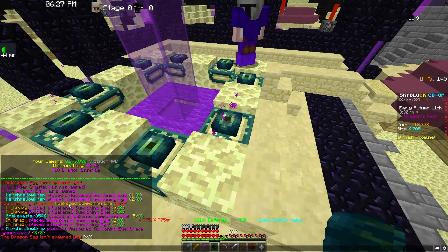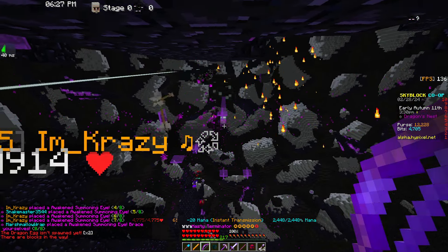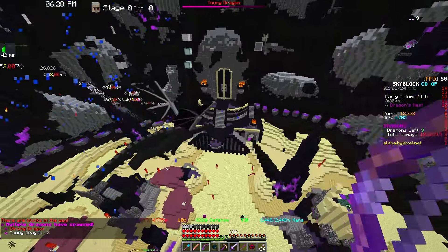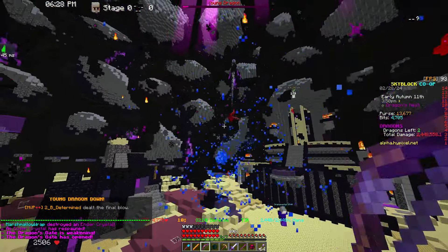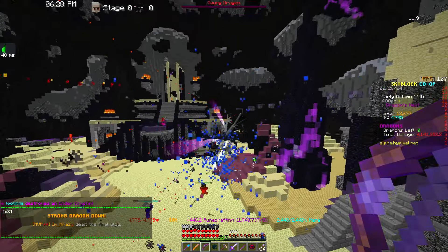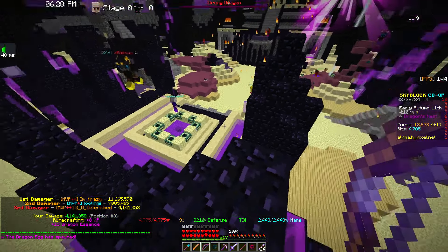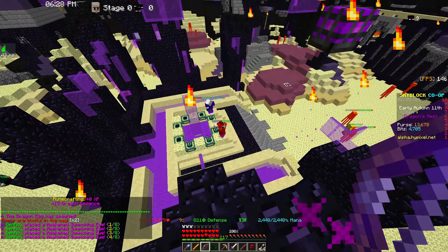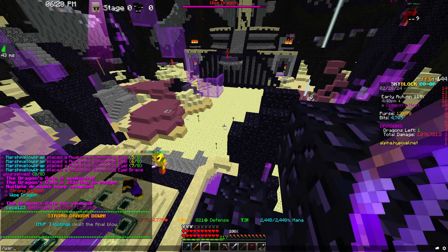I just tried to place a regular eye and it says you can only place an Awakened Summoning Eye here. So if somebody places one Awakened, you can only place Awakened with it - you can't split it up. In my opinion, it would have been a lot nicer to do it like Arachnese Crystals where you only place one Awakened Eye and it spawns the Dragons. Because Summoning Eyes are already expensive, and they've literally doubled in price on the main server already - and the update isn't even out yet. But let's actually talk about the armor.